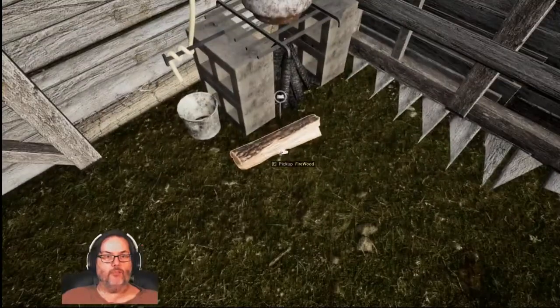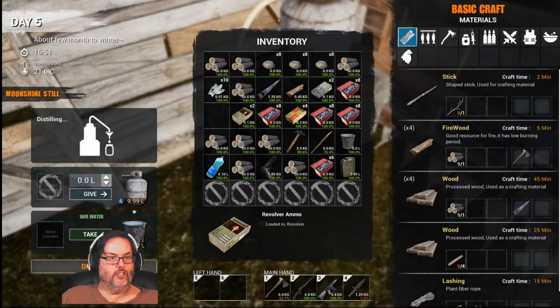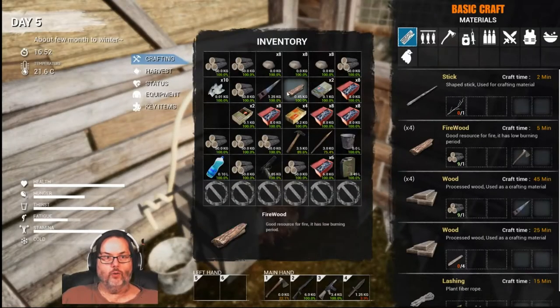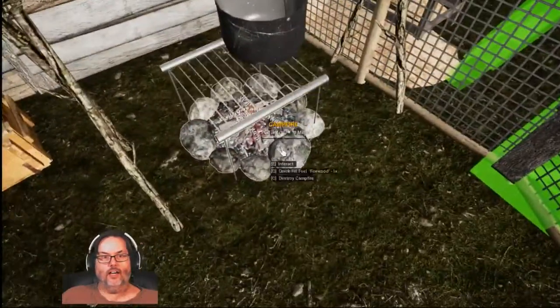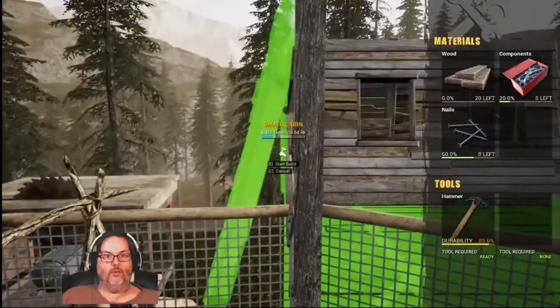Yeah, I've only got one flipping match. This I think starts automatically — all you have to do is have this in your inventory: one match, four pieces of wood, and four pieces of tree bark. Make sure it's got water and then hit distill and it will start making. We don't have any more flipping matches — that is not good.